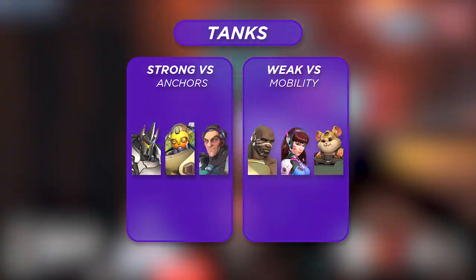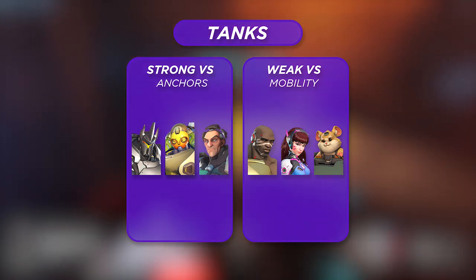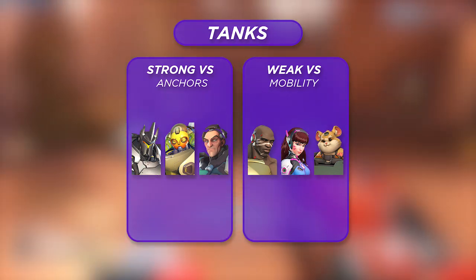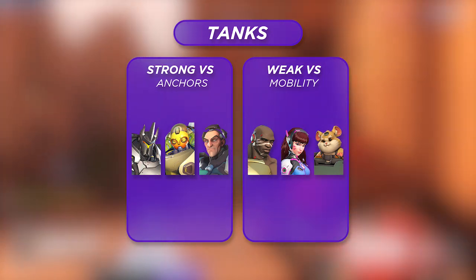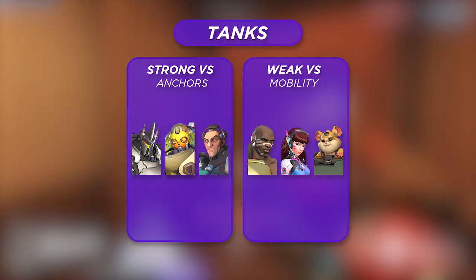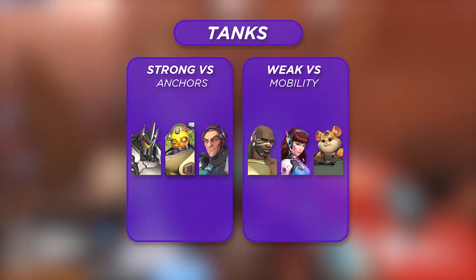On the other side, tanks Sojourn will struggle against are those with high mobility — tanks like D.Va, Doomfist, and Wrecking Ball rarely provide opportunities for poke damage to find meaningful Railgun charge, but also have strong mitigation that denies her value outright. Because of their mobility, these tanks usually have an easy time shutting down Sojourn's angles whenever she goes aggressive, whether that's D.Va's Defense Matrix, or counter-aggressing altogether with Wrecking Ball or Doomfist all-in cooldowns.